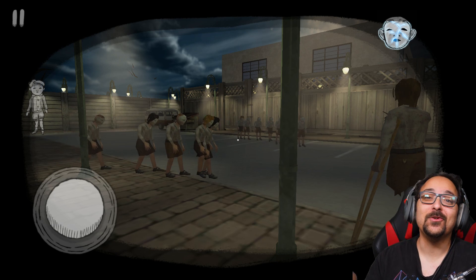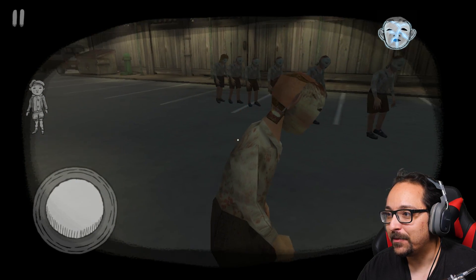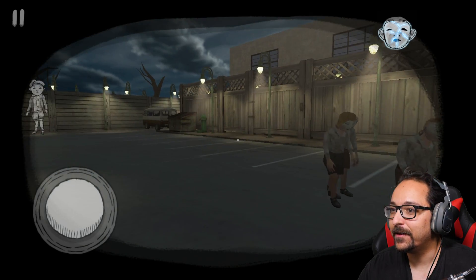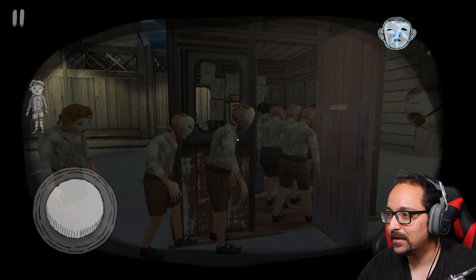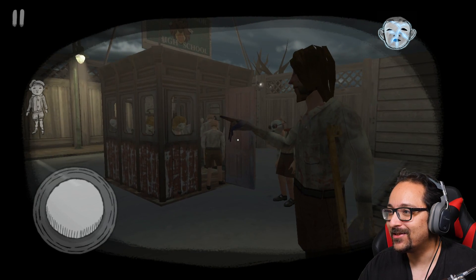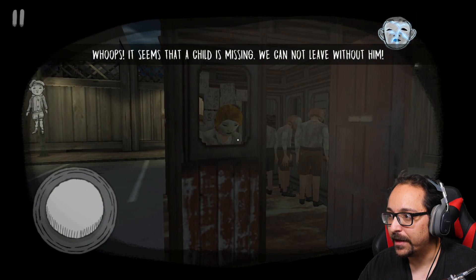They want to run away but they look like they've given up on life even though they're escaping — like they'd rather stay and fold sheets forever and eat dead ravens. I don't think there's enough space for all of them. They're counting, making sure every single lost child is accounted for. Then a message: it seems a child is missing — we cannot leave without them.